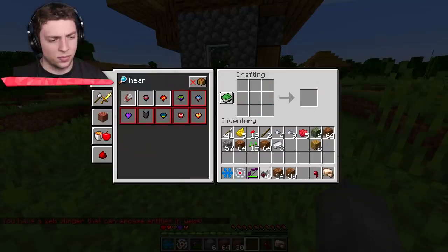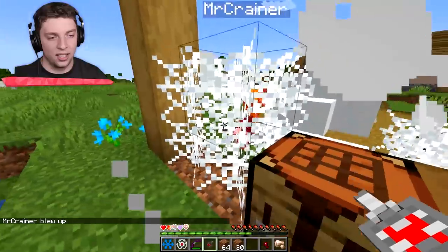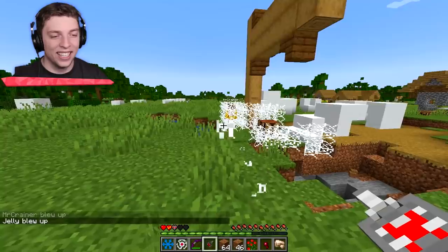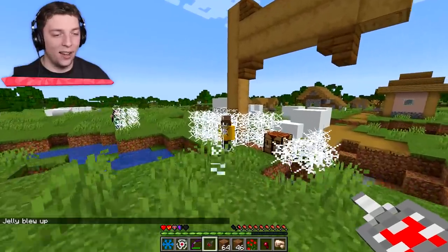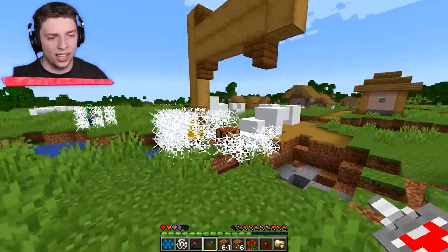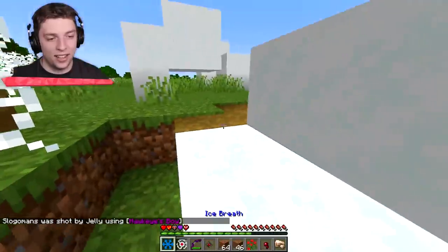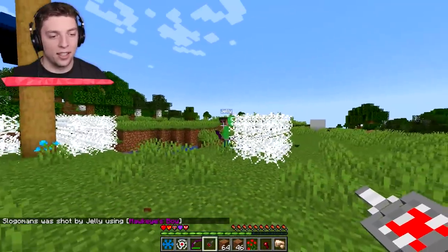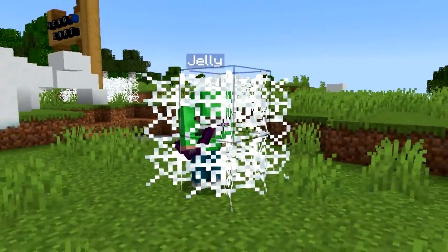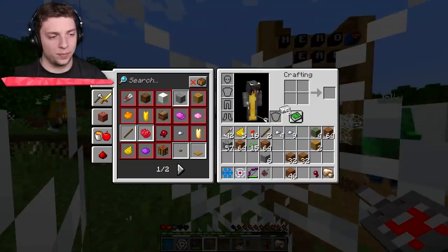I did it! Spider-Man heart! I need string still. Can you come up so we can test this, please? I'm going to need that string you promised me. Red dye, please. I am Spider-Man! You have a web slinger - how's it feel? I'm a web slinger. How's it feel now, Josh? Is it as fun as when you did it to me? It sounds like you're spitting.